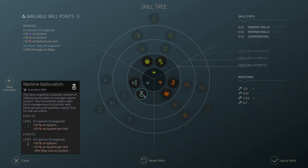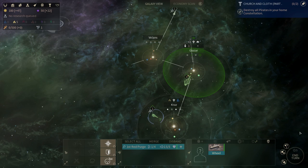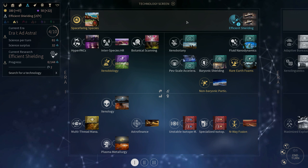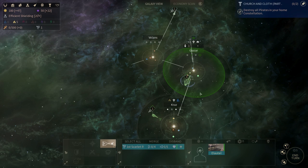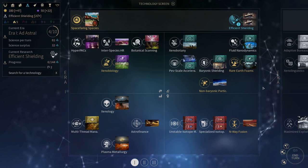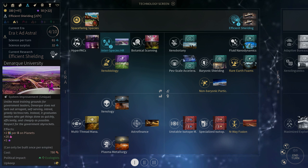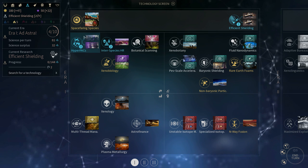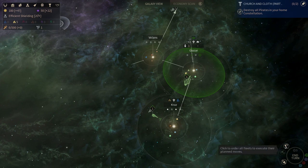Our hero leveled up and we're going for Wartime Nationalism, which is very important for making things quickly. We're going to research Efficient Shielding next, because we've reached a point where we'll have more industry production than structures to build, so we need to start working on ships. After that, we'll go for Interspecies HR, and then since we're doing extremely well on dust, we'll go for Harbor PACs to get new heroes as quickly as possible.